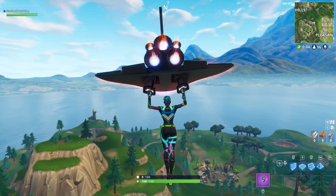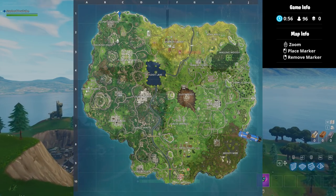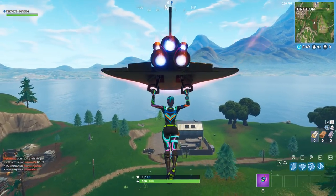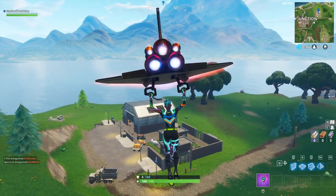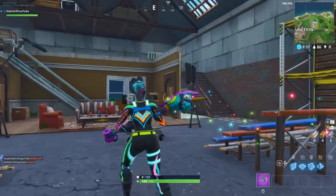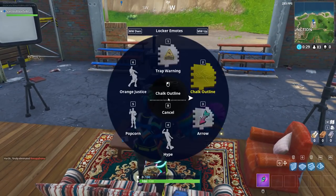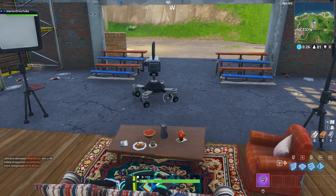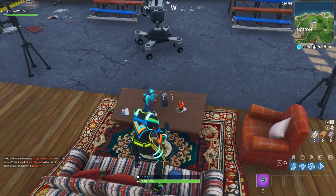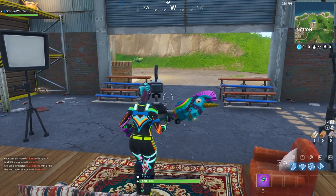Let's get into finding the seven camera locations around the map. We're going to start off with number one — as you can see, this one is in C1 of the map, right at the top, just right of the big metal llama. This is actually a good place to land. If you land right here on top of this big container area, you will see a movie set or TV set. Right on the couch in front of it is a brand new camera. All you have to do is dance in front of the camera and that completes one camera out of the seven.